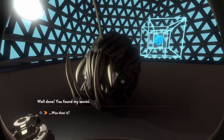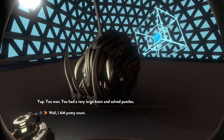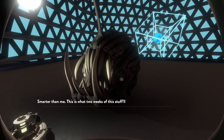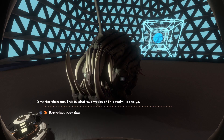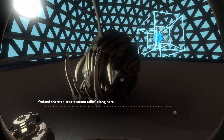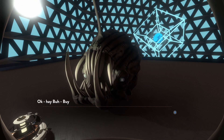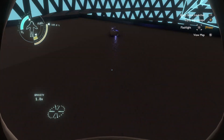Talk to Johnny Tesseract. 'Well done — you found my secret.' Is that it? 'Yep, you won. You had a very large brain and solved puzzles.' Well, I am pretty smart. 'Smarter than me. This is what two weeks of this stuff will do to you.' 'Well, better luck next time. Pretend there's a credit scene rolling here. Now pretend you mashed the skip key 20,000 times.' Bye-bye. All good game, Johnny Tesseract.